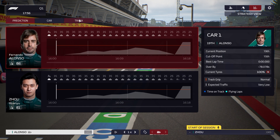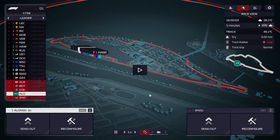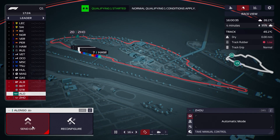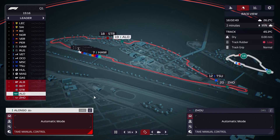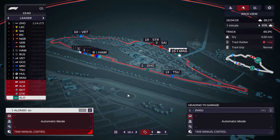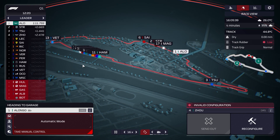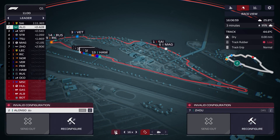There is rain due for the race tomorrow, but nothing in qualifying is predicted so we can take a little bit of time. Let's send Zhou out first so he can have a little drive around the track, and then we're going to send Alonso out. Alonso had a little bit of traffic but he set a 111.7, already setting down a marker for his teammate.